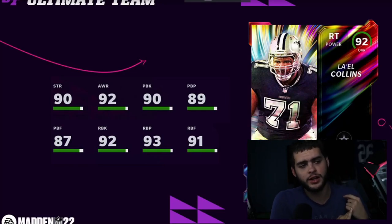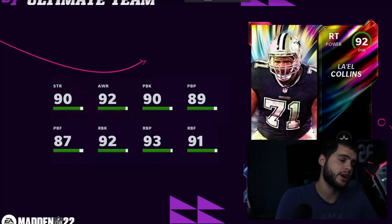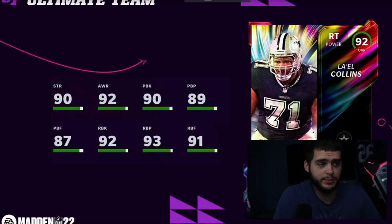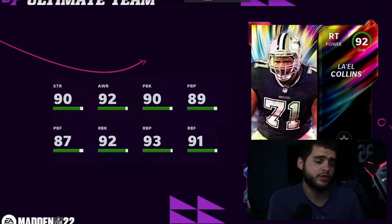First off, Lao Collins — you may have seen him last night. Take a look at the stats, pause if you need to. He's pretty much an all-threshold right tackle and probably the best lineman in the game. That said, I don't think he's worth the price — a lot of coins for an LTD right tackle.